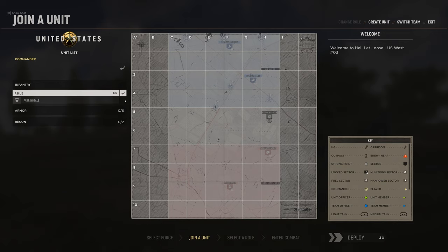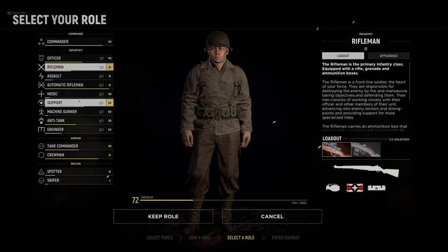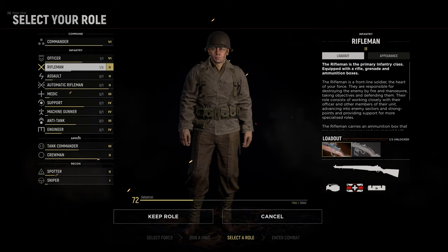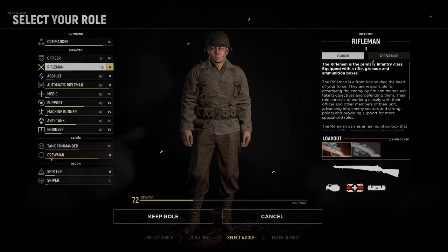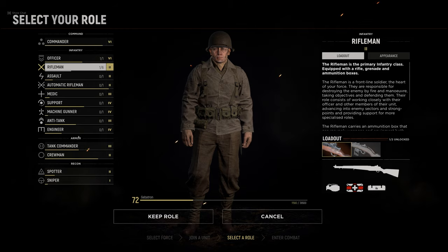Once you're in with your friend, you will be able to click the arrow to join their unit. Once you join the squad, you will be able to select any role in that squad, allowing you to experiment with their weapons, loadouts, and on-map assets. As the engineer, you'll be able to place mines, build nodes, and build defensive structures. While in the AT role, you'll be able to fire their AT weapon and build the anti-tank gun.